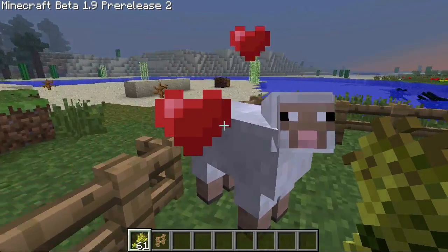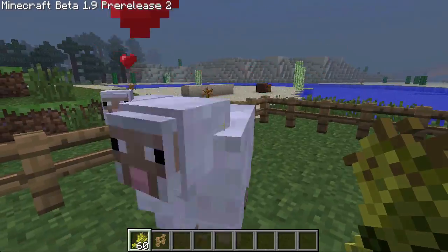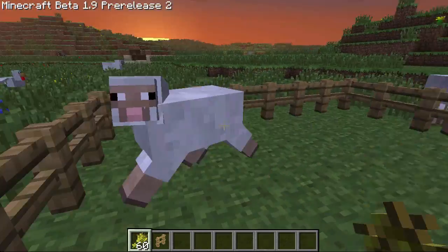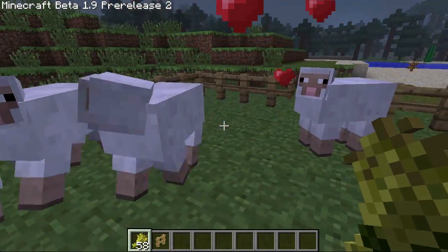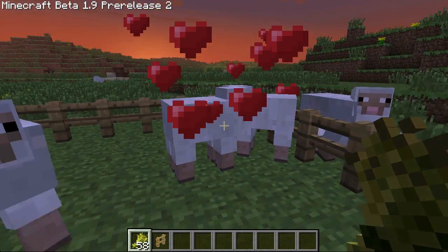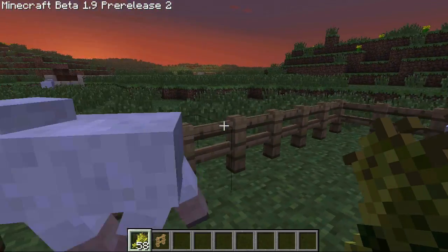As you can see, when you right-click them with wheat, all these hearts start appearing above them. And then, if you give it to two different animals of the same type, they'll join together and make a baby sheep.